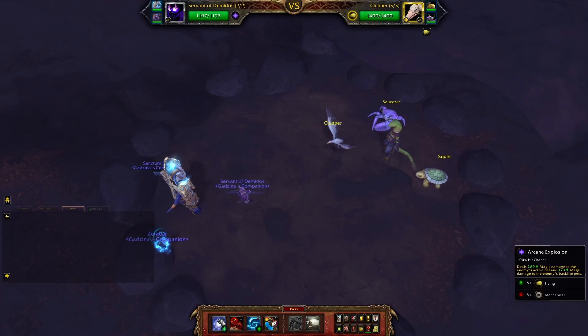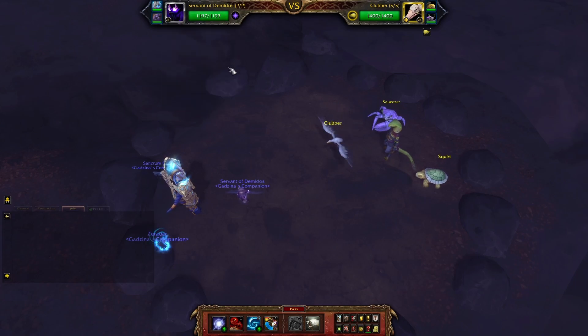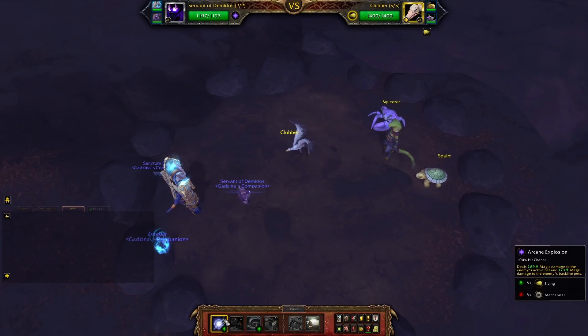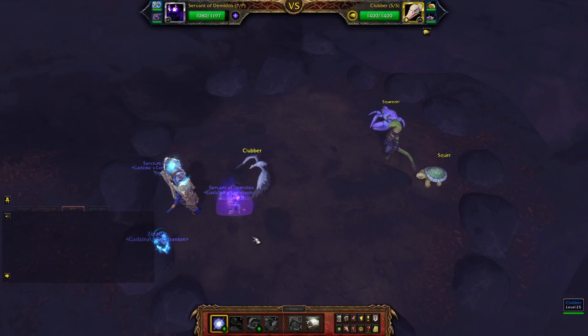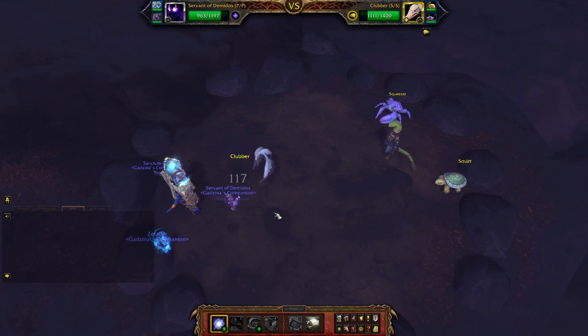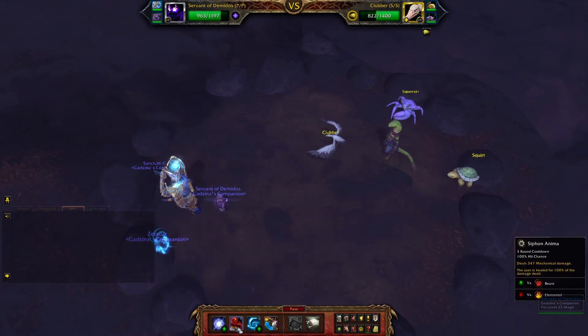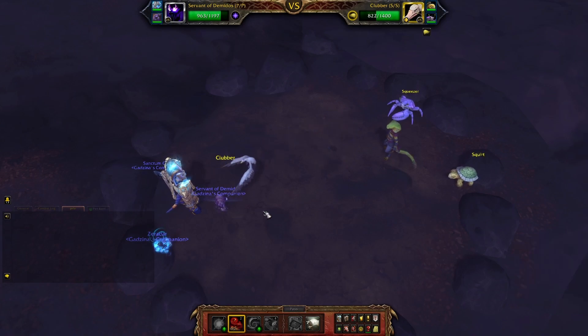Now the real fight starts. Sanctum Cub must have more HP than Servant of Demidoss — that's quite important, because we want Servant of Demidoss to get swapped in first. Use Arcane Explosion once, twice, then Siphon Anima third to get healed. Arcane Explosion twice again.